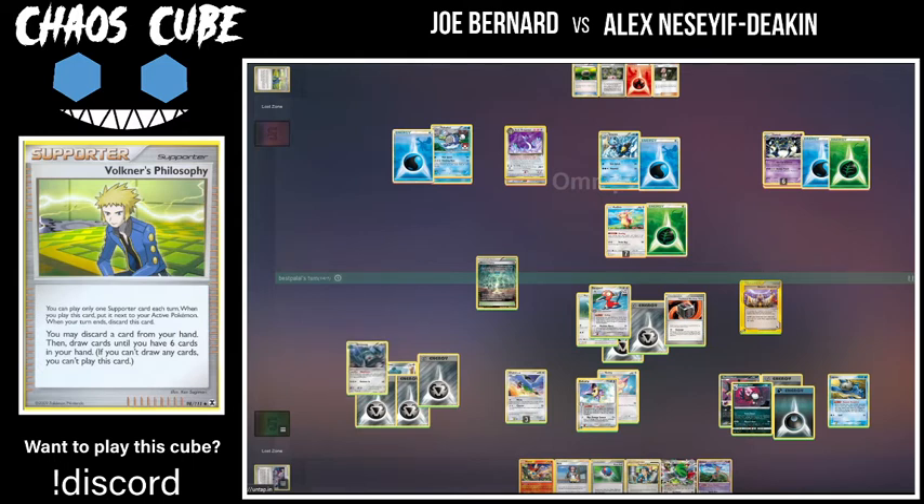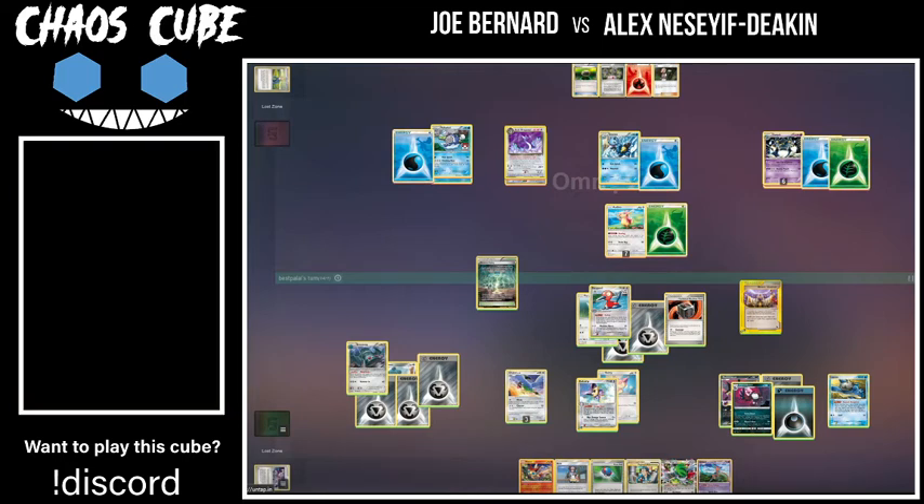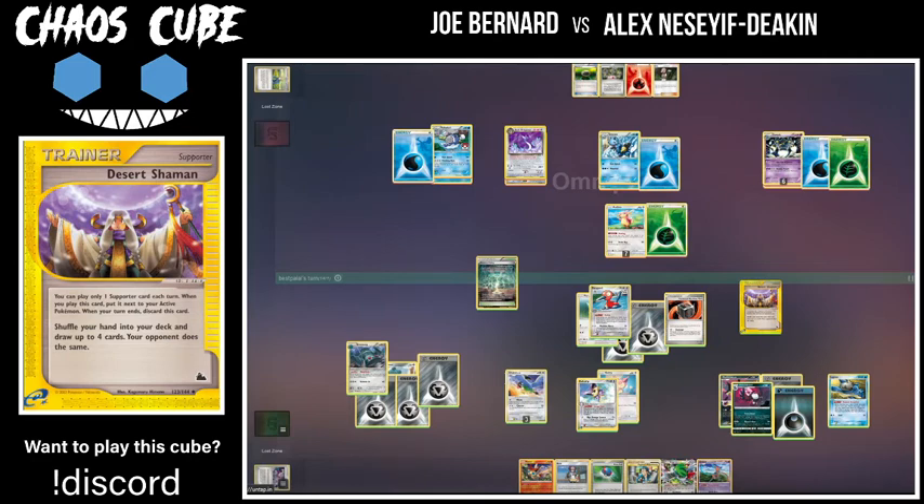It's going to get to a point where, if Joe can set up something threatening, Al's board might crumble. The Float Stone for omnipoke here is very, very good because that means he's going to be able to search out the Polywrath with Evolutionary Light and then swing for 100 to knock out the Porygon, which would be very nice for Joe. That's going to be a very good start coming back into this game. What are we looking at in terms of prize count? It's four to five, which is a lot closer than the game so far would indicate.